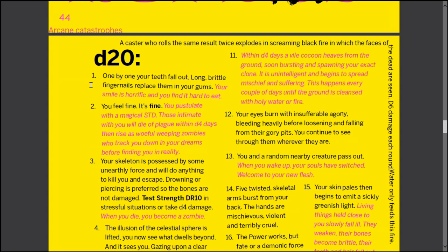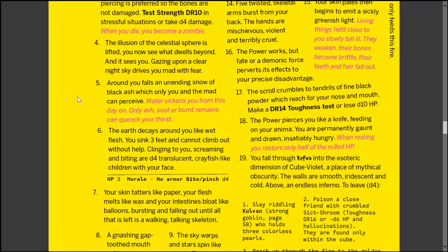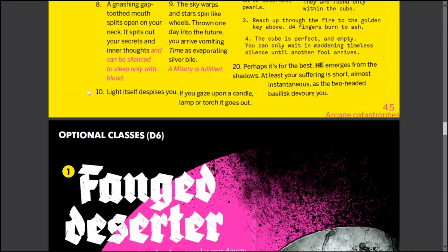Oh, this is cool — these are arcane catastrophes. You roll a D20, and I like stuff like this one: one by one your teeth fall out, long brittle fingernails replace them in your gums. Your smile is horrific and you find it hard to eat. How is that going to affect your interactions with NPCs? How is that going to affect your nutrition and your strength? Every one of these makes you think how it's going to affect you as a player, and makes the DM think how it's going to affect the party. It leads to more creativity.